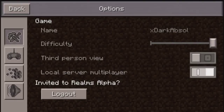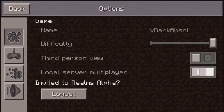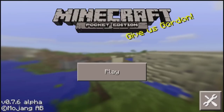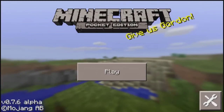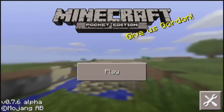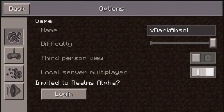The first one is this: 'Invited to Realms Alpha.' This is pretty much a login added to the settings. If you don't have a Realms, you log out, and now I can edit the name — boom. Now there's just a play button and no Realms option, which looks quite good. It goes straight to the point — if you don't have a Realms, what's the point of having that button? And if you do have a Realms, you just log in.